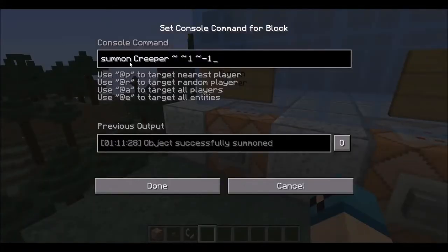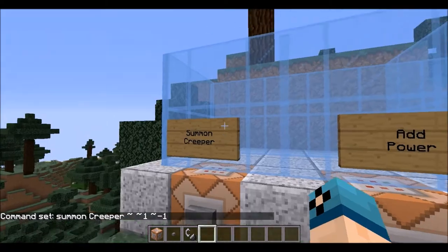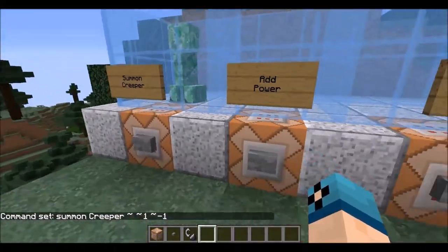Start off with the summon command and you're just going to summon a creeper. You can summon whatever mob you want — if you want to throw pigs through the air, go ahead and throw pigs through the air. But you're not going to get pigs to explode. If you want them to explode, you're going to have to use the creeper. It's just going to summon him here inside this cool little box.